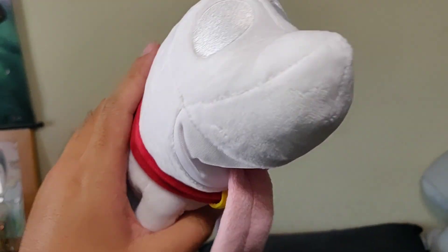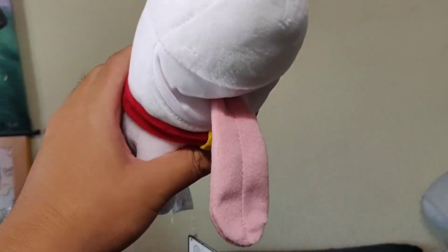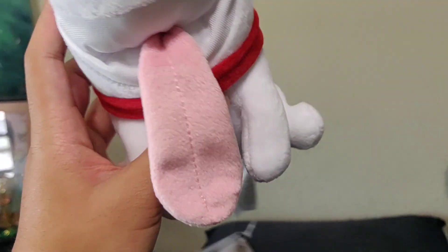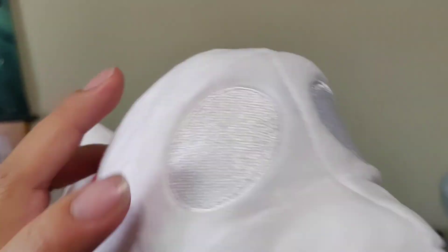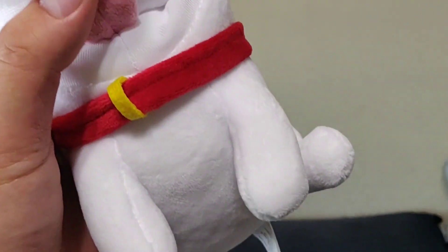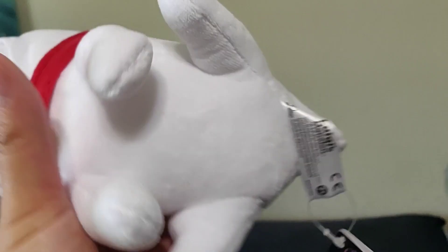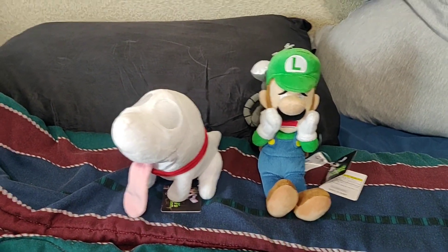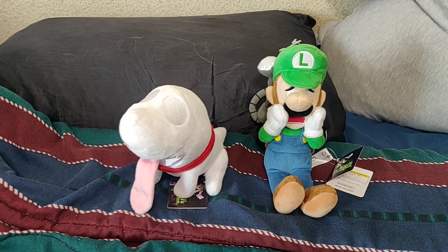And Polterpup, who is my latest addition to my Super Mario plush collection here. Cute little guy. I honestly thought he'd be bigger, but I'm so glad he's not. Nice little tongue here, those eyes, and the detail on the collar — that's there too. Also has a tag. Adorable little guy. And yet, we were not able to get a Professor E. Gadd plush. What a shame.